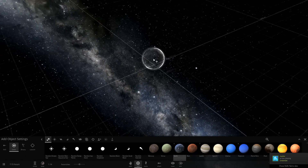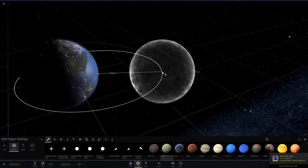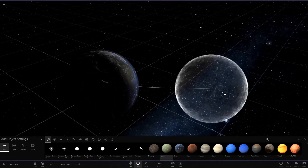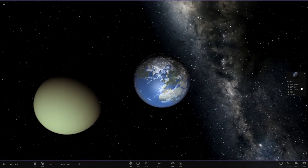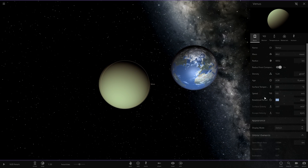Something we have messed with is getting Earth and another object — let's use Venus, because it's a very similar size to Earth — and when they collide, instead of just letting them explode, we make them have an extremely low rotational period. For example, for Earth we will put it to 0.0001 hours, and for Venus we will put it at negative 0.0001 hours.